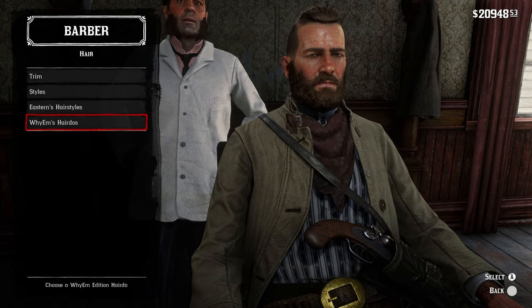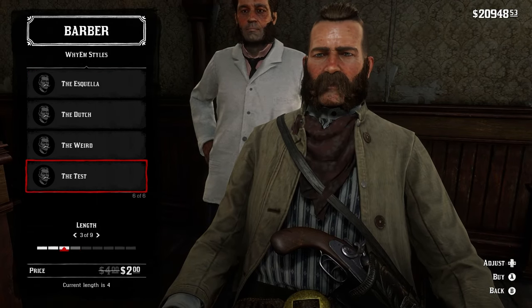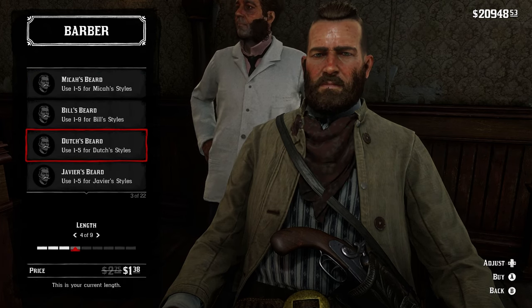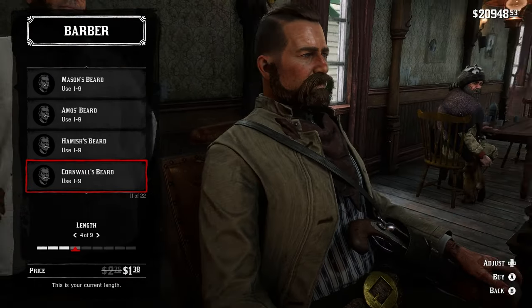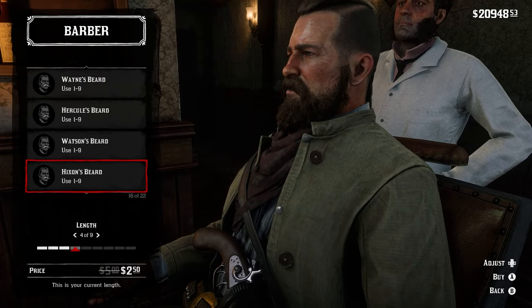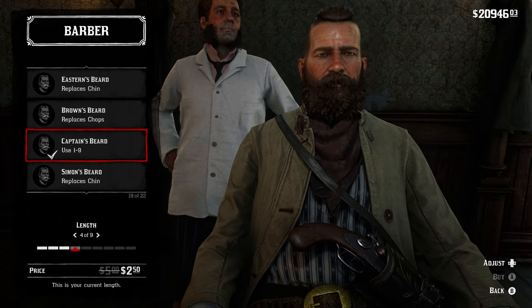Of course, you have the facial hair as well. You've got both YM's styles — only six for here — and you can adjust the length at the bottom. We might change up the style a little bit. Then you've got the Eastern beard. I think the Eastern beards are better than YM's in this situation, but YM's has the best haircuts. Hickson beard — I like that one. Captain's beard — let's go with that. That's pretty decent.